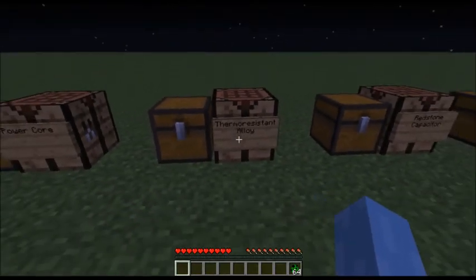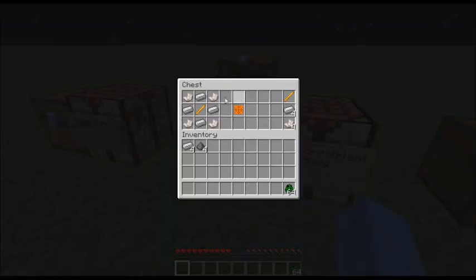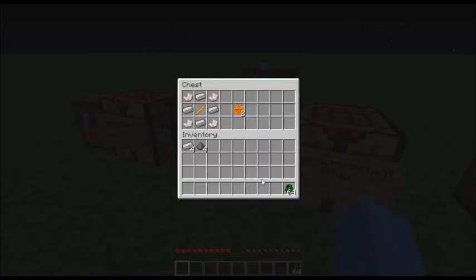You have the thermoresistant alloy, referred to on the forum page as a heat shield, which is made with four nether quartz, four iron ingots, and a blaze rod in that pattern. That gives you one thermoresistant alloy.